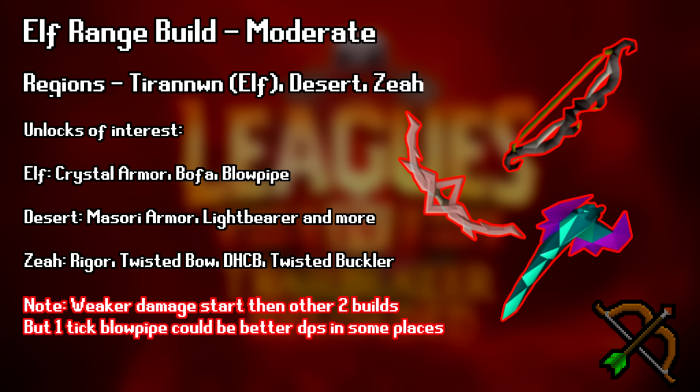The other range build is Elf City, Zeah, and Desert. I at least recommend this one generally speaking, because crossbows are actually stronger than the Bow of Faerdhinen, the Bofa, in leagues — due to them being the same exact attack speed with a ranged relic. The only good thing about Elf City is really the Blowpipe, which becomes a one-tick Machine Gun Blowpipe. The Machine Gun Blowpipe with Masori is probably going to be the most powerful DPS for some bosses, but you cannot walk and attack, which might be really difficult for some harder bosses where moving is a must, so you'll lose DPS because of that. You do get Rigour from Raids 1 to improve your range even more, and a chance at a Twisted Bow. This build is ideal for people wanting to learn Gauntlet, Zulrah, and Raids 1, since the other builds do not provide things like Gauntlet. All three of these ranged builds will have no issue helping you get through most of your PVM.